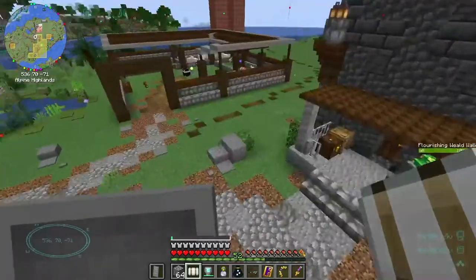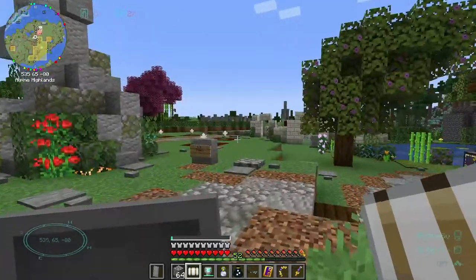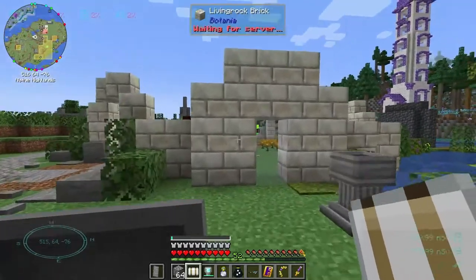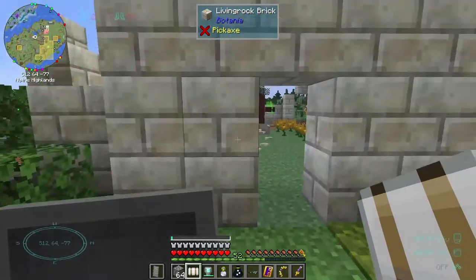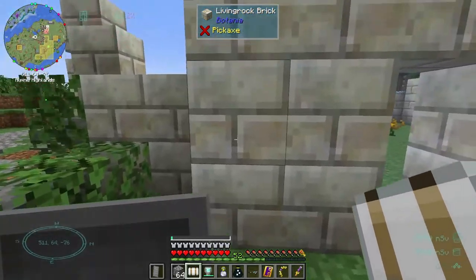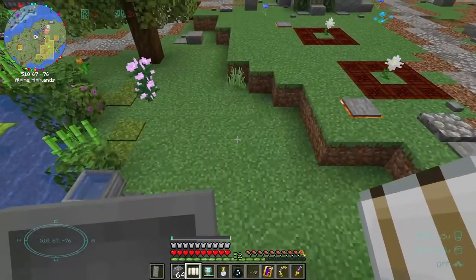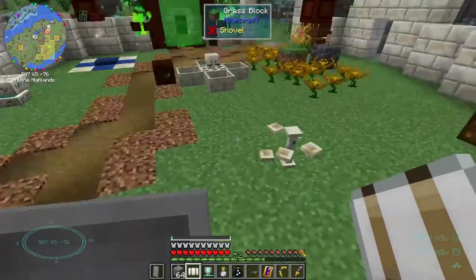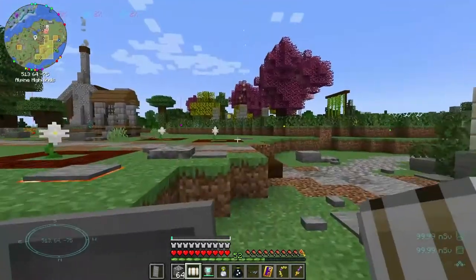I'm just testing out the run speed increase. I got the step assist and the jump assist turned all the way up. So I cannot go over a four block, but if it's three - I'm just pushing forward, not actually jumping - three blocks high, I can just go right over. That is pretty sweet.